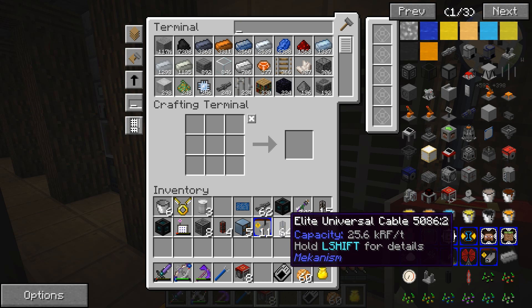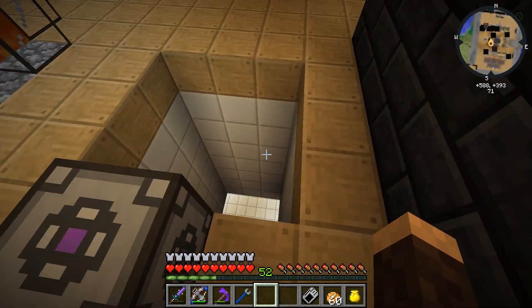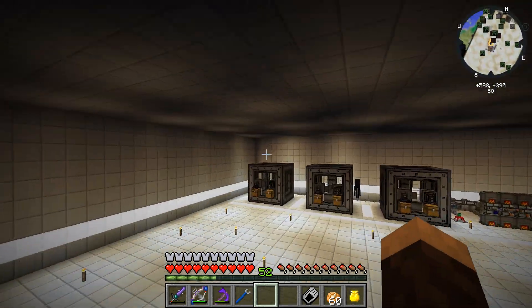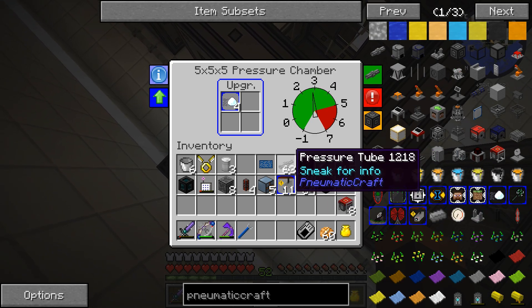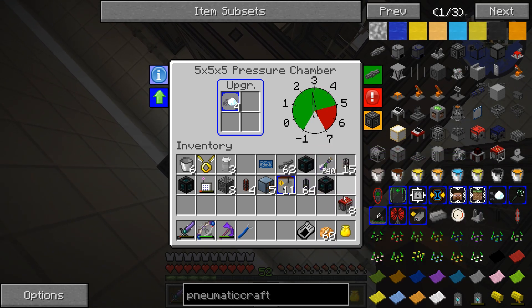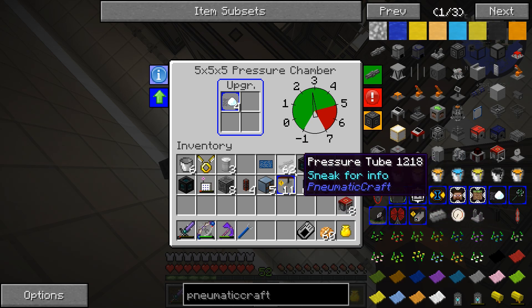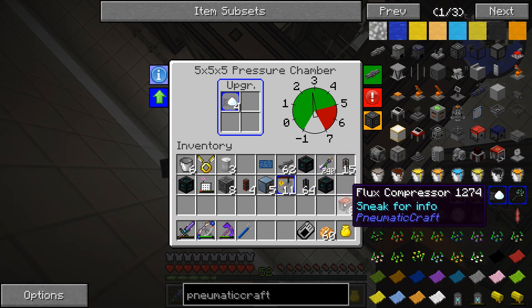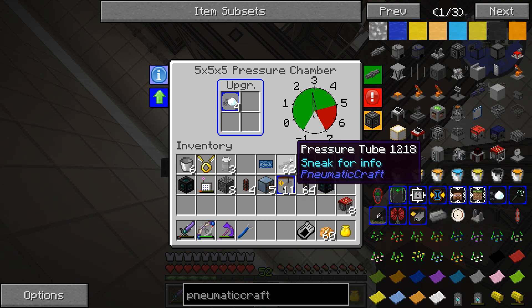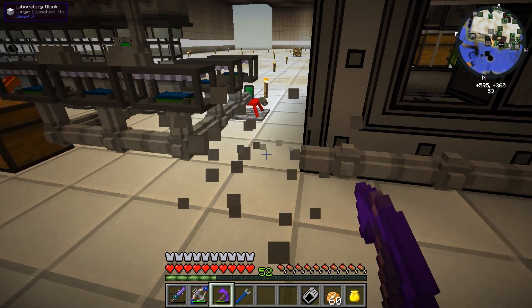I have some elite universal cables right here. Now I can use the advanced pressure tubes, but these guys only accept up to five bars of pressure. So I figured I might as well just use this guy right here. I don't know if this is going to go over the limit. We might have to install safety upgrades. I'm hoping it can stay at five and just maybe max out at five, or maybe this can have an internal pressure that's higher than what this can carry. I'm still not 100 percent sure. But let's go ahead and disconnect this right here.